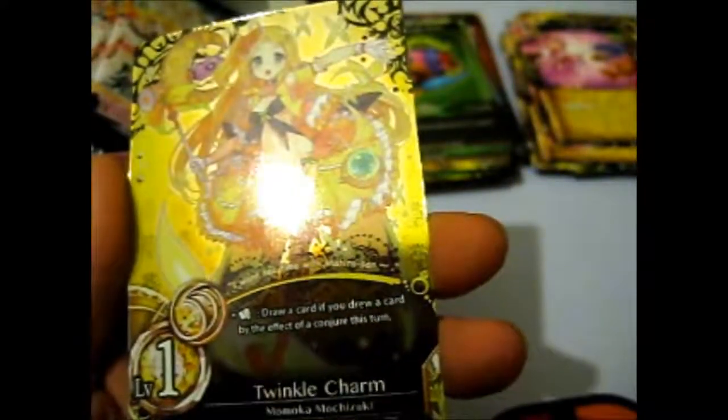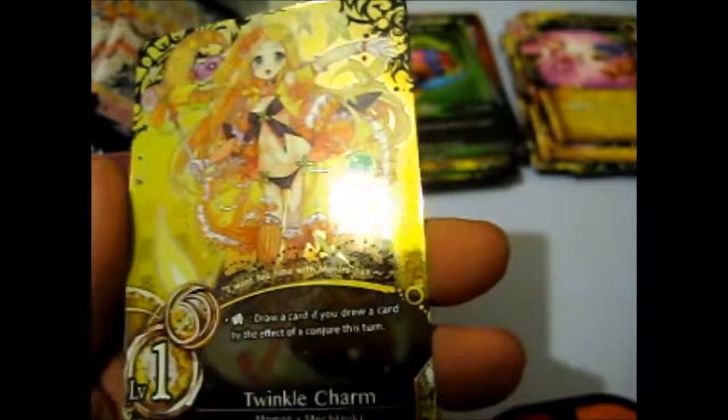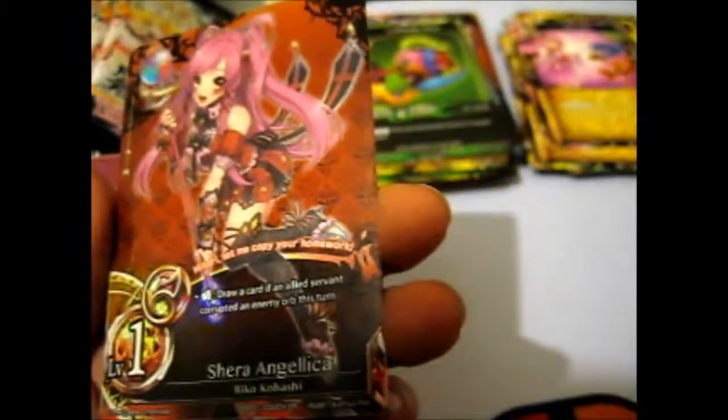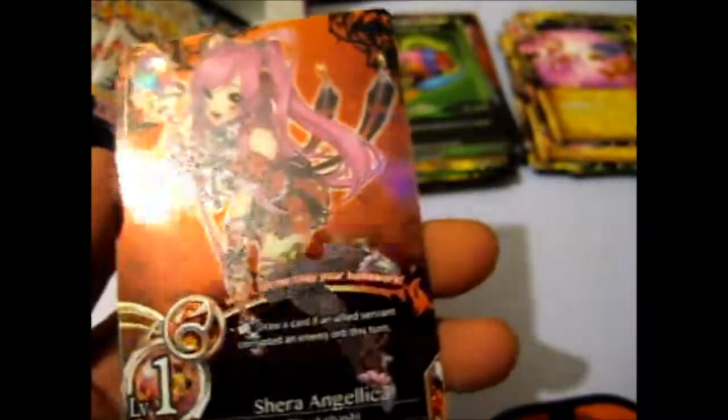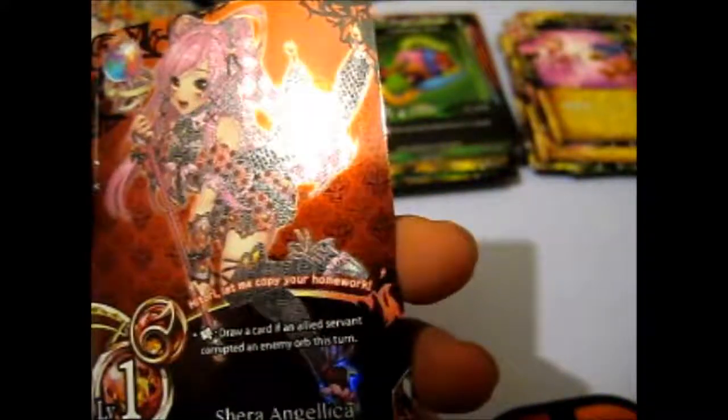Play Nice - haha. We got Twinkle Chime, Momoka Mochizuki for one of our rares. And the next one - ooh, we got a super rare here! A Shira Angelica, Riko Kawashi. Flutter Dags - here, let me copy your homework. So two super rares out of the 14.